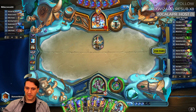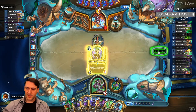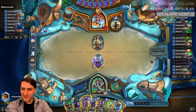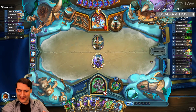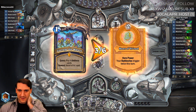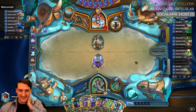War Glaives hero power — I don't think we need to though. Let's get some board presence and prep for our Priestess of Fury. We're not too far from being able to pull that off. Three of six — okay, something big is going to come down that we're going to need to deal with.